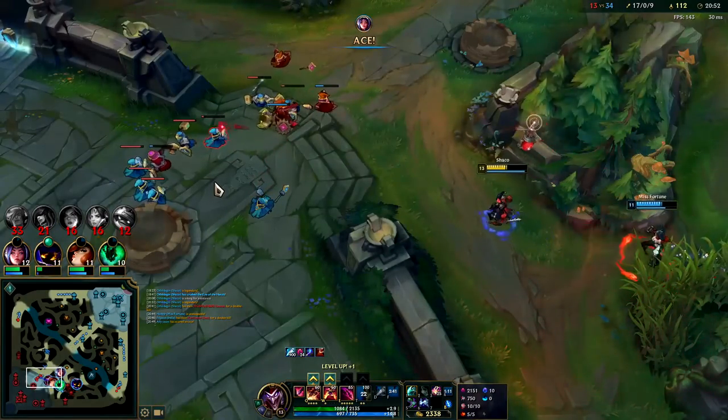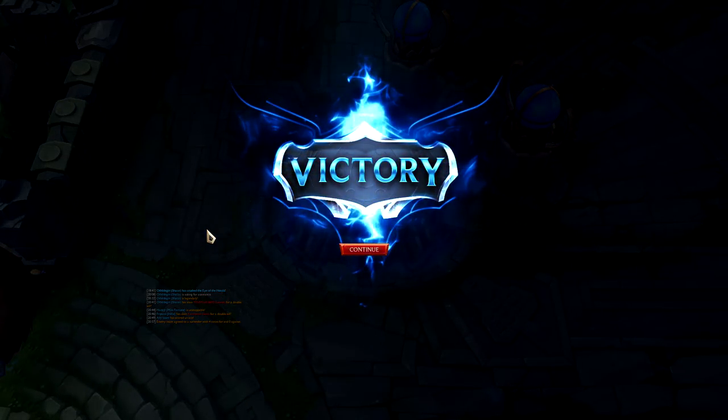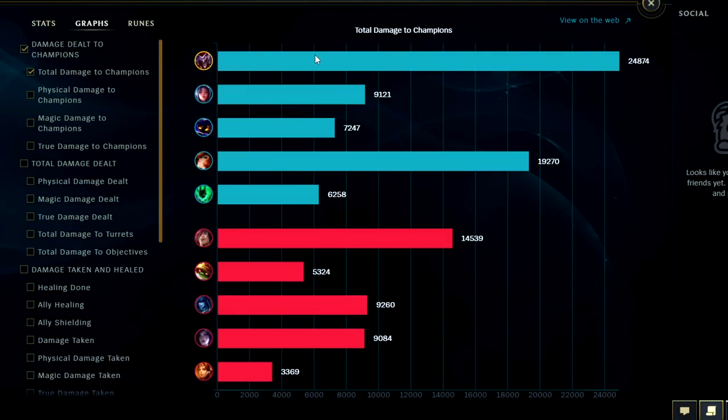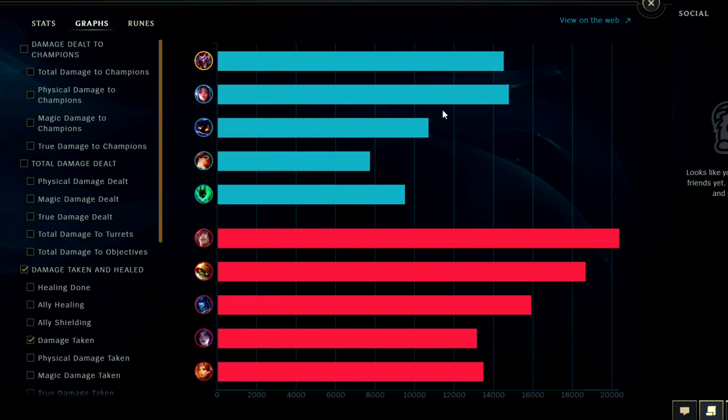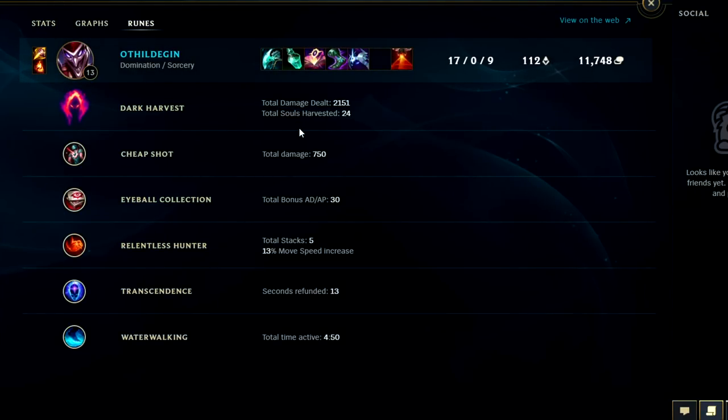That has to be it, right? They're actually not... okay they did it. I hope you guys enjoyed this AP Shaco jungle hyper carry guide. If you enjoyed it don't forget to like, comment, and subscribe. My name is King Sticks, thank you for watching. So we did have the most damage in the game dealt to enemy champions — pretty happy with that. Dark Harvest did 2100 damage with 24 stacks. Cheap Shot did 750 — I can see why AP Shaco doesn't go Sudden Impact; Cheap Shot is better for early-mid game. All in all, really happy with AP Shaco — I can see myself playing more of it.